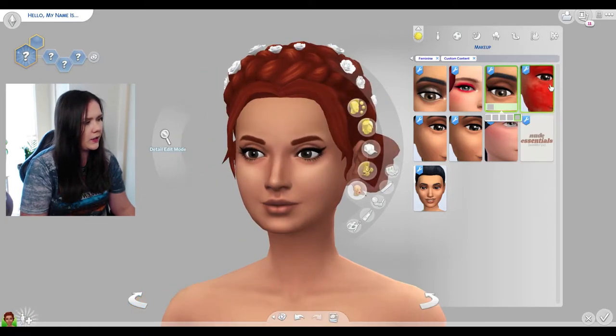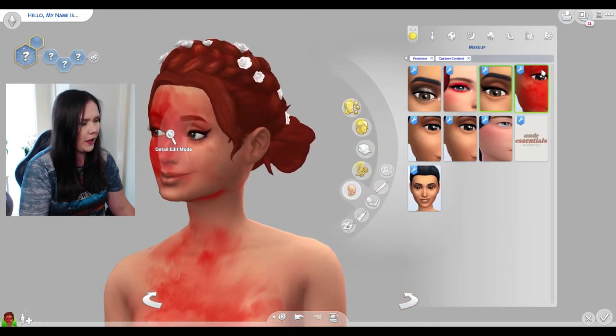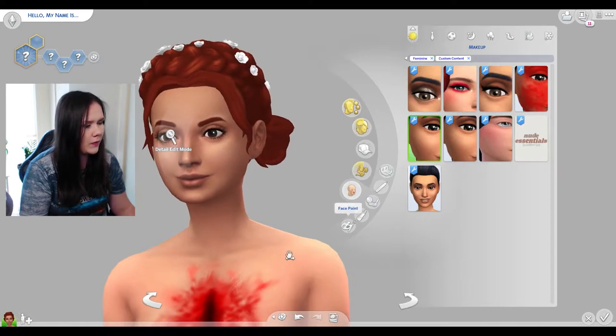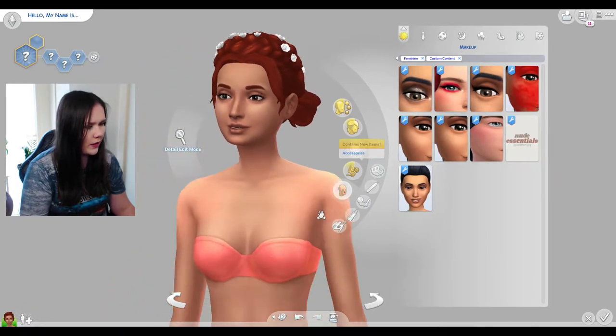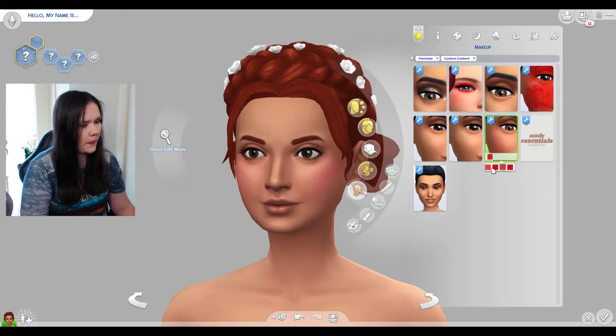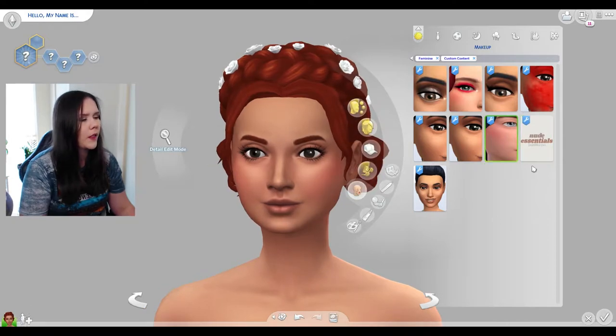We have this smoked out liner which is nice — love a smoky liner. This is the Extreme Violence mod — that's blood splatter makeup, that's what that is. And another Extreme Violence one. We get a blush — those are really nice. I like that one. Then we have some lips — oh wow, they're very glossy.